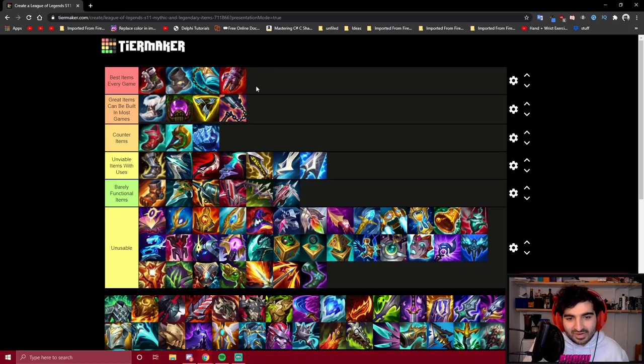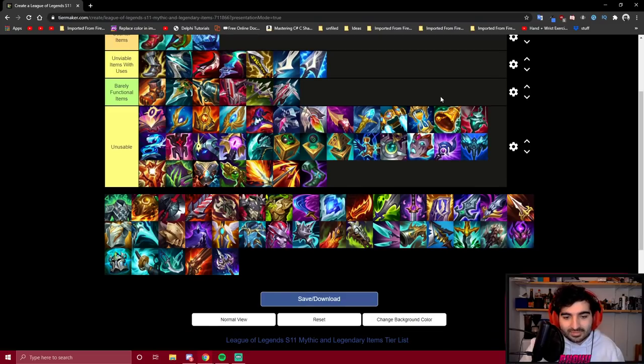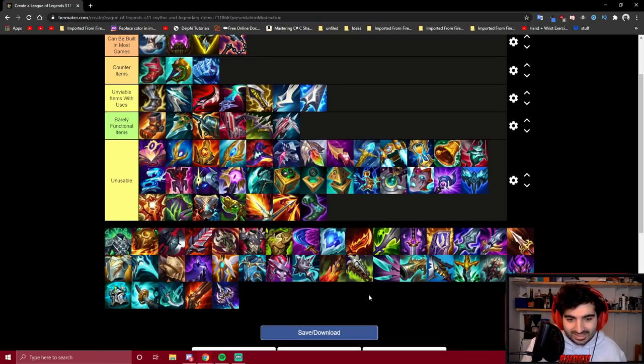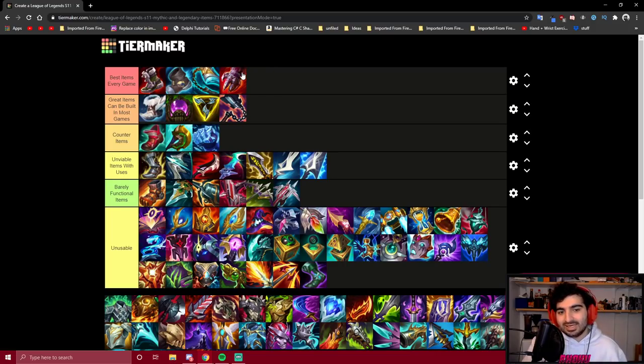Sterak's Gage is my favorite item in the whole game. It's amazing for Darius because it gives us two things we love: tankiness and damage. It's one of the only items in the game with AD that also gives good tankiness. Most AD damage items give horrible tankiness, but Sterak's is probably the only damage item that gives noticeable tankiness. That shield in teamfights saves your life, and they buffed the shield from last season. With the teamfight-focused playstyle Darius has adopted this season, Sterak's Gage is an insanely viable item.